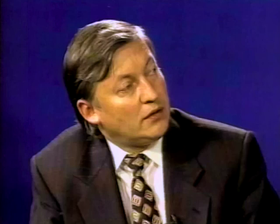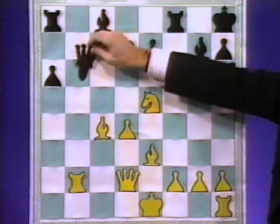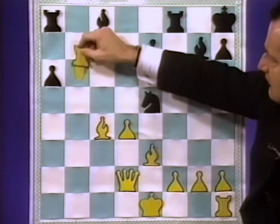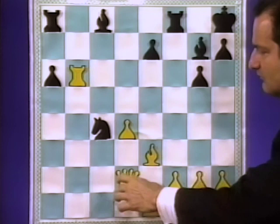And probably, when Kamsky played knight d7, he had in mind this queen sacrifice. Knight takes e5, rook takes b6, so everything by force. Knight takes c4, queen b4 only move, knight takes b6, queen takes b6, a5.